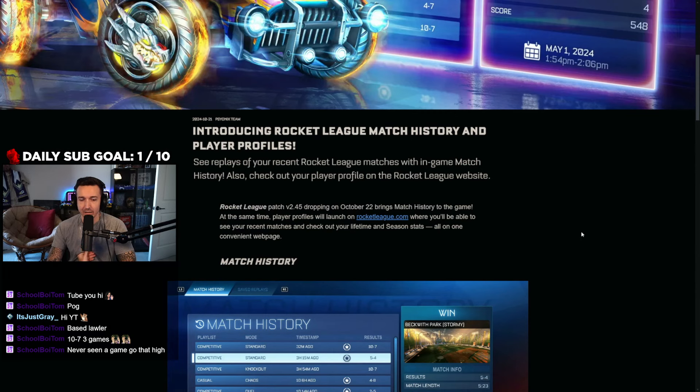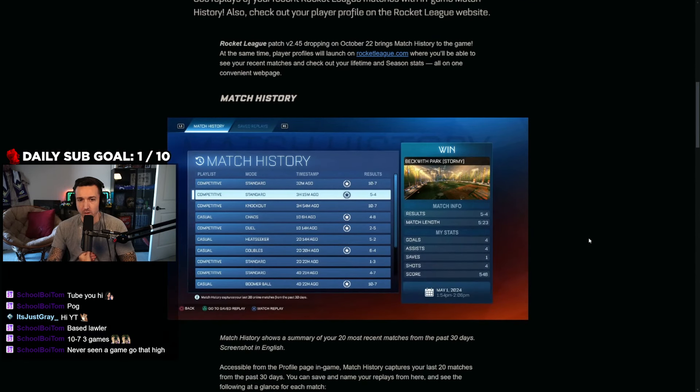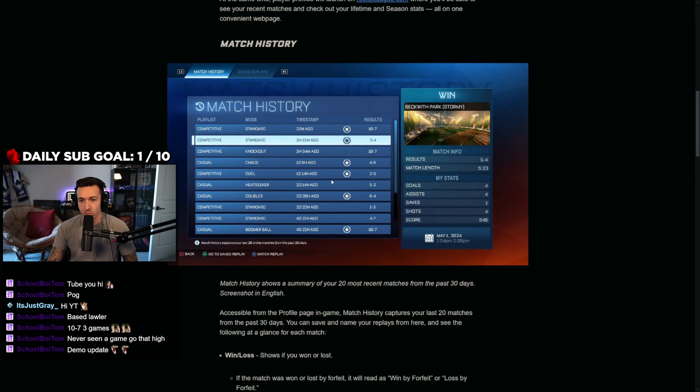This will be dropping on the 22nd, as they stated. There are going to be two ways of doing this. Number one, they're going to give you your match history of the 20 most recent matches up to 30 days. You can scroll through whether it was a competitive or casual match, what game mode, when it happened, if you were the MVP, and the actual results.